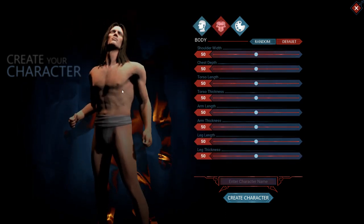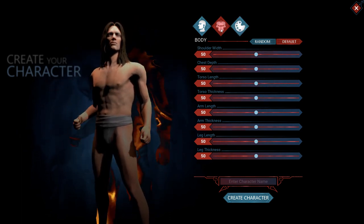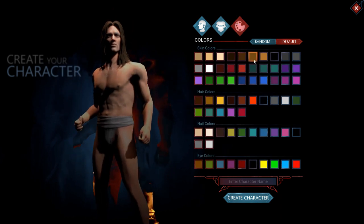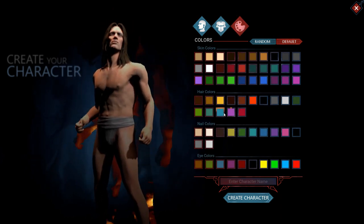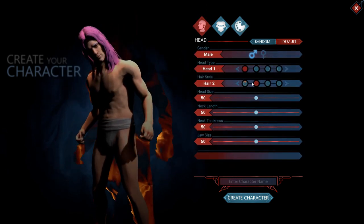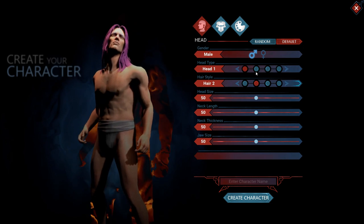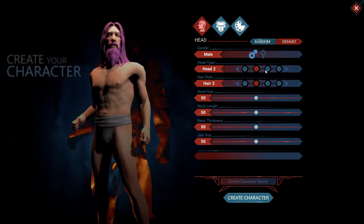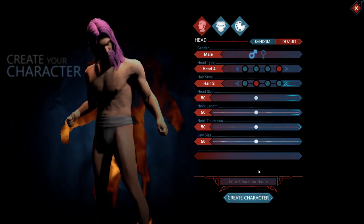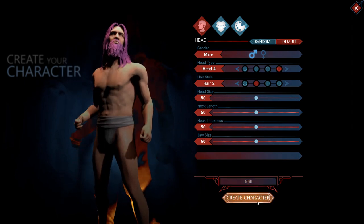Why does the graphics look so bad? I'm going to have to check those before I actually go into the full recording. Body. Colors — can I do hair color? Purple. Is there facial hair? Hair, head one, hair two? Okay, this is head type. There we go. I was like, I want a beard. I'm going to go with the normal grill. Alright, create character.